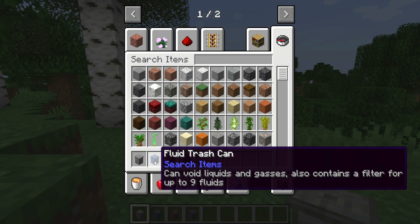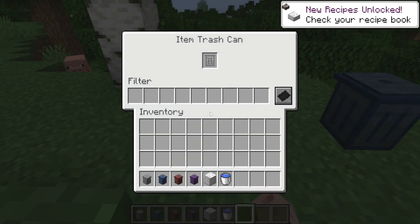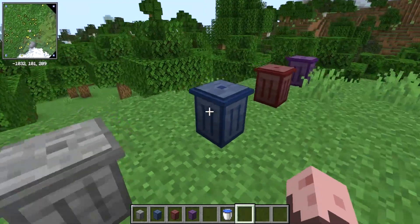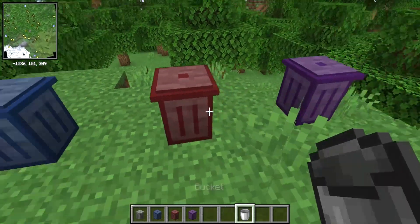The Trashcans mod adds four new items, all variations of the trashcan. The Item Trashcan deletes all types of items, ranging from blocks to tools, armor to redstone. The Liquid Trashcan deletes any type of liquid, such as water, milk, etc.